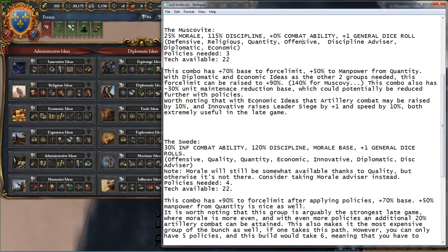You get plus one to your general dice rolls from offensive ideas. The ideas for this group are going to be defensive, religious, quantity, offensive, a discipline advisor, diplomatic ideas, and economic ideas. This one only needs three policies, which is quite nice, and is available at Tech 22.